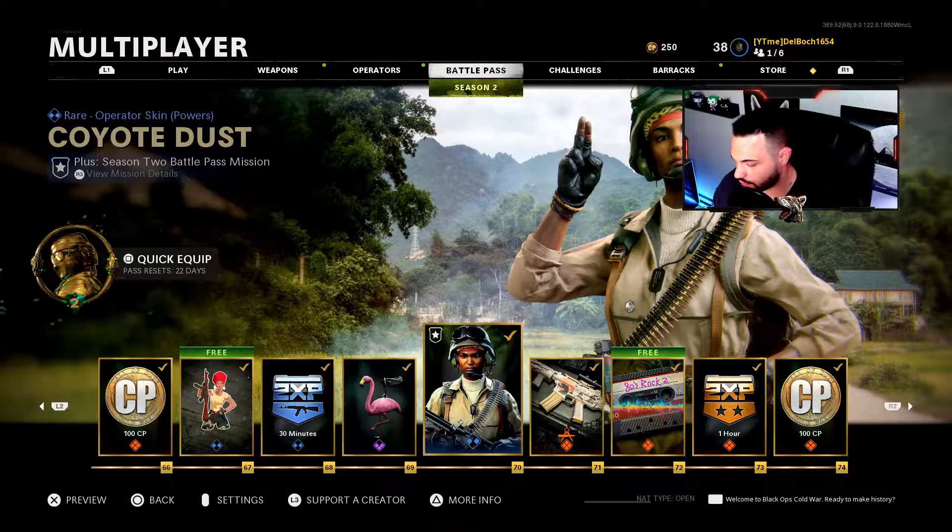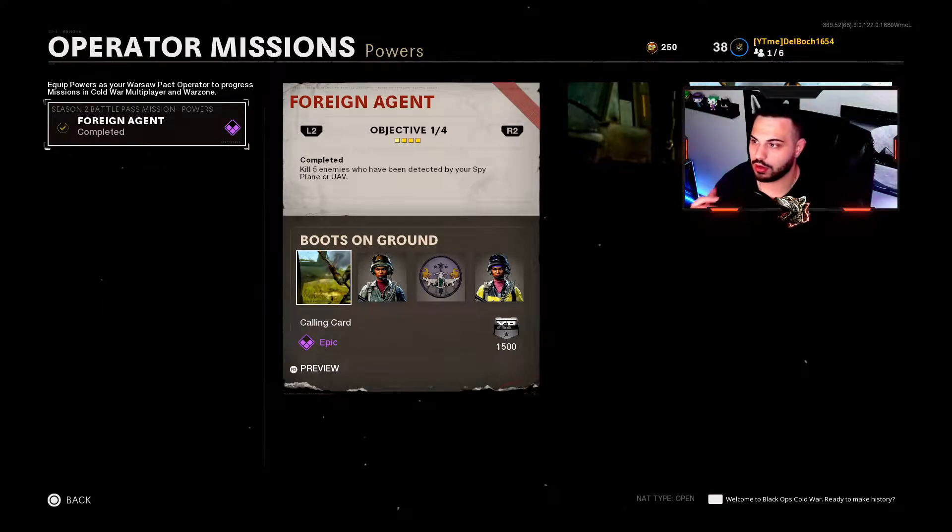When it comes to these objectives, press R3 to view them. The number one thing I still get comments on — and I've talked about it a lot — is that when you do these objectives, you have to complete the game that you completed the objective in. For example, if I get five enemy kills detected by my spy plane and it pops up, then I immediately leave the game, it won't count. It'll count temporarily but when you reset or turn your game off it won't let you equip those skins. So make sure you are completing the matches you unlock objectives in.